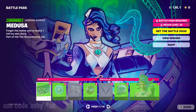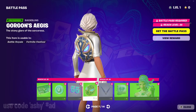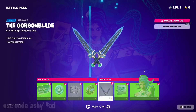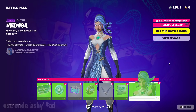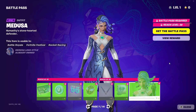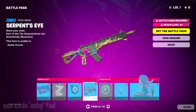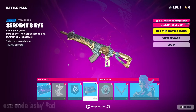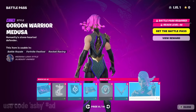Now onto the Medusa page. We've got some more V-bucks, a GG emoticon, this bat bling like a shield, more dual wielded pickaxes, the snake eyed spray, and Medusa herself — a good skin, epic rarity. For the second page, we have an emote with a big snake, a dragon scale kind of wrap, styles of the pickaxes, and then the Gorgon Warrior Medusa.